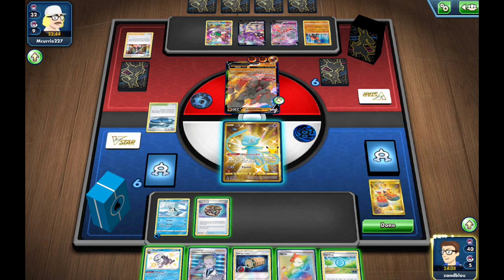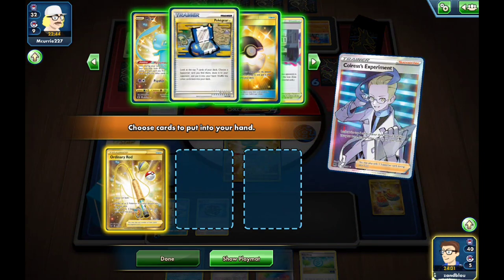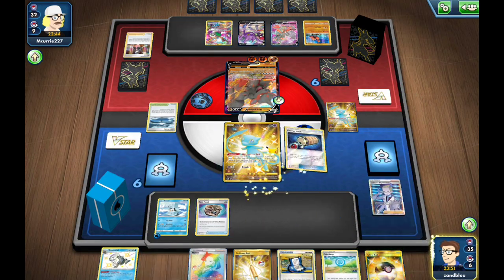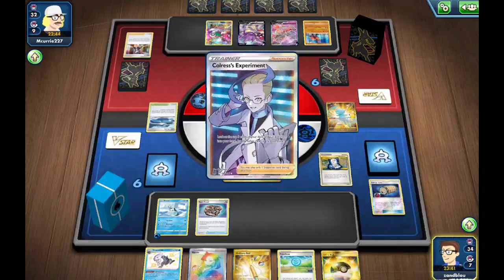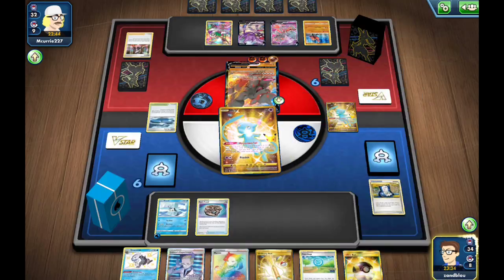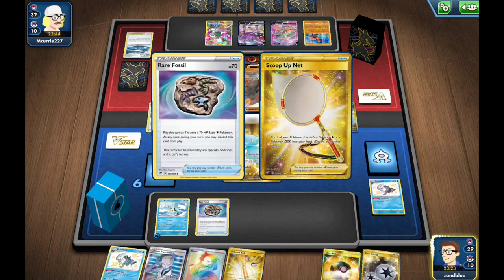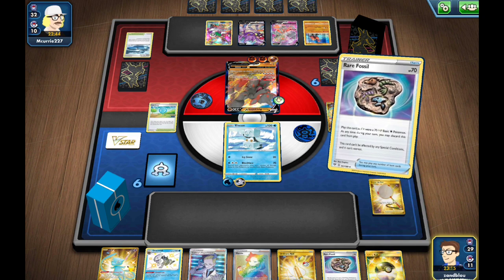Trainer cards have sort of been power-crept in the opposite direction. You think about some of the OP trainer cards from older formats — Trainer's Mail, Acrobike — which were tame compared to Puzzle of Time and other things. We found the Twin Energy — we just need Poké Stop to find a Net. Let's go, Poké Stop! Now we are a little susceptible to paralysis but our rescue Pokémon can't get gusted up, so we're not punished.